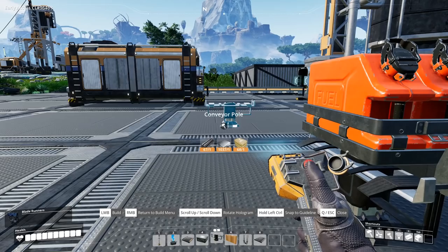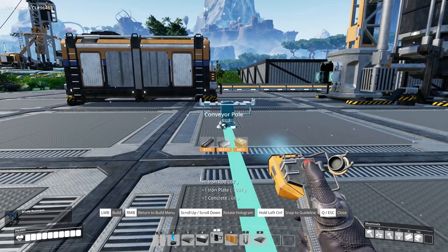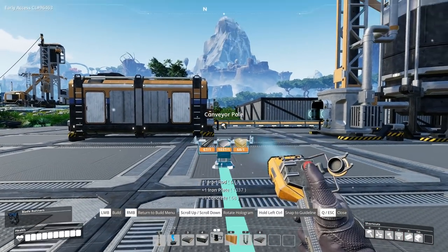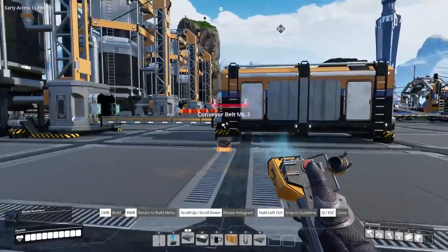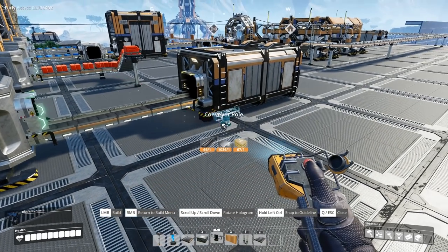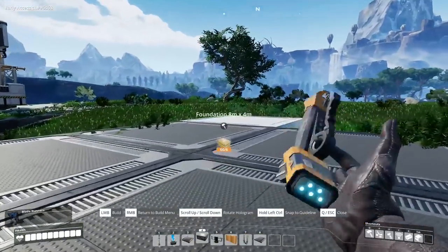This should start producing fuel at the other side — 37 per minute. That may not be enough for what we're about to build. There's our fuel, our first batch — it comes out in fives. Let's give this a go. We just need to then connect this, and I think I'm going to send it upwards a little bit. Is that too close? Yeah, too close. We're going to send it over the top of here and up onto this ledge, because this ledge is going to be big enough to cope with the fuel generator. The fuel generator is a massive machine, so you want to leave some space.